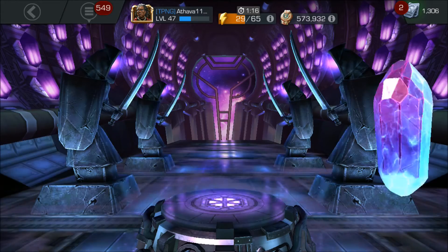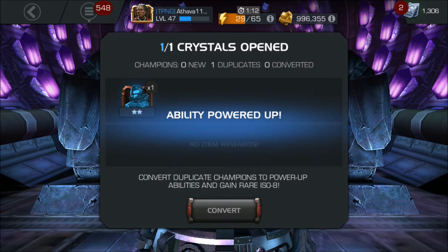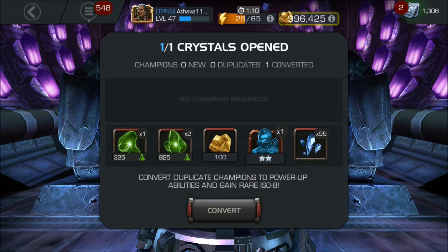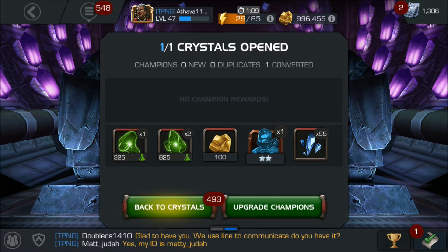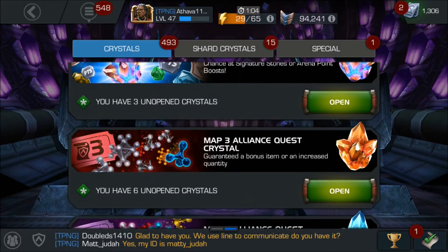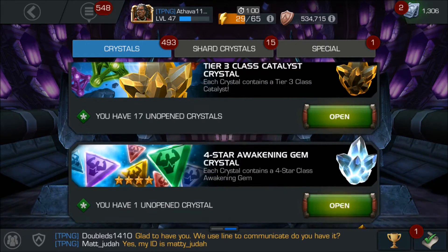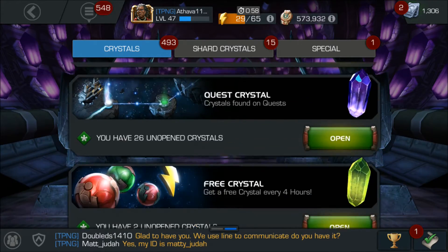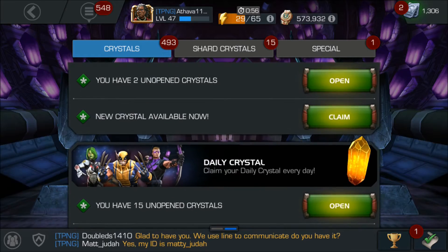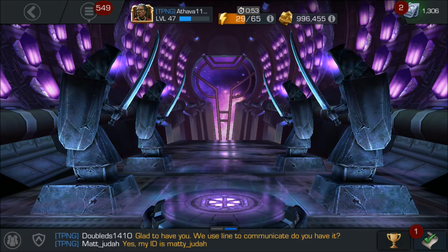We've got about 600 premium crystals. Let's open a two-star real quick, just moving as fast as possible to get to the main part of this opening. We'll claim our free crystal and then go to the daily ones. Look at that — a beautiful awakening gem and class catalyst crystal, guys — insane! Now let's go to the dailies.